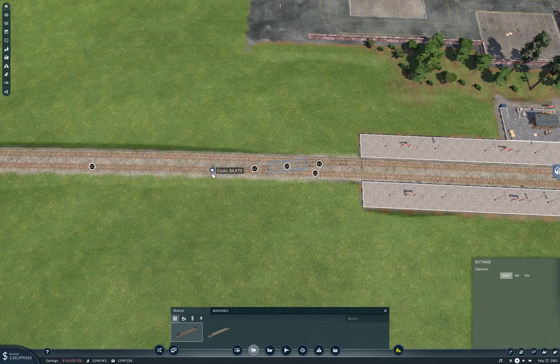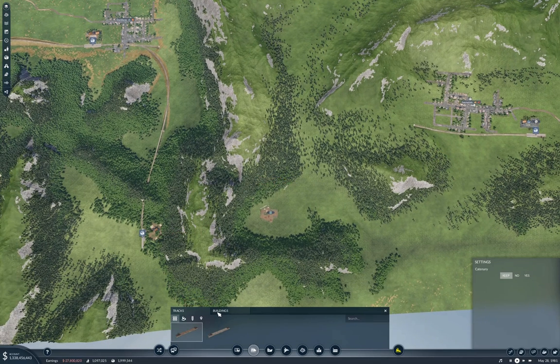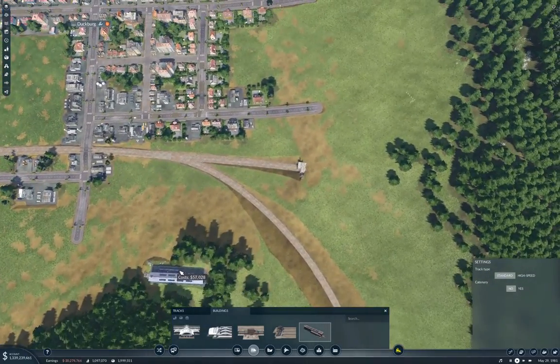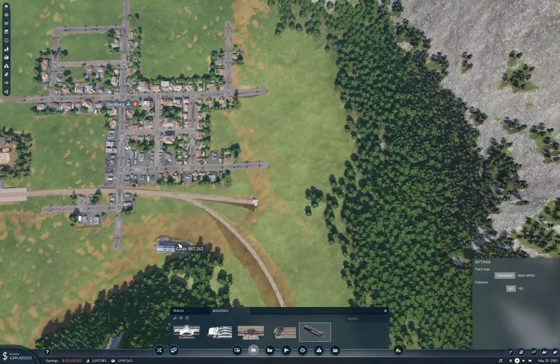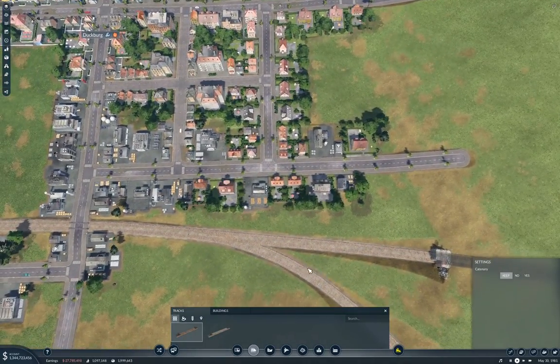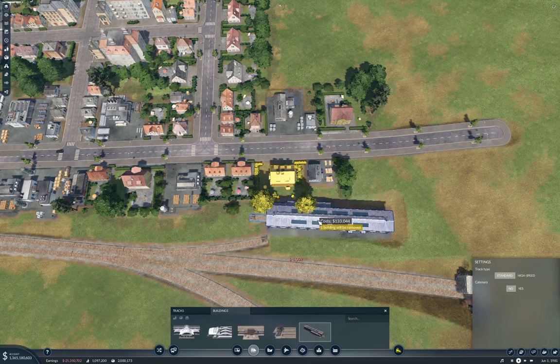We'll put a junction X in here, and this should allow us to fling a couple of trains at this and get operations going. We're going to need a station over here — we'll put track first, level it up, and see if we can fit that in there. Yep, we can.